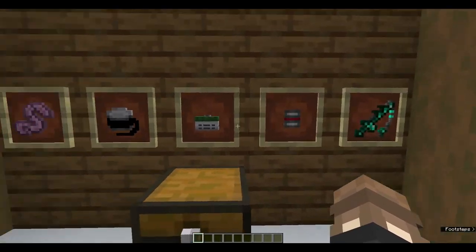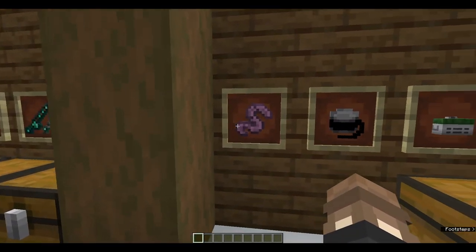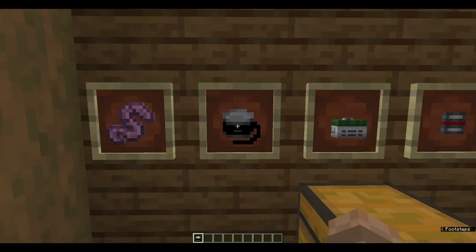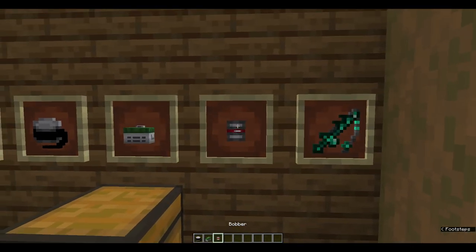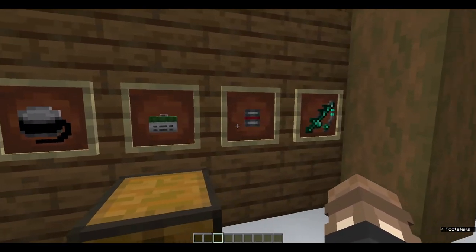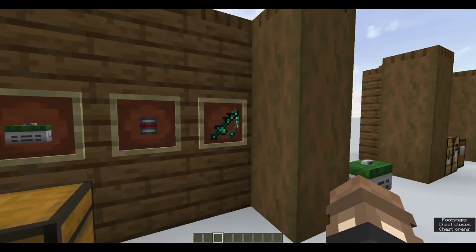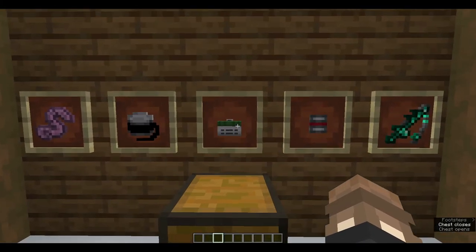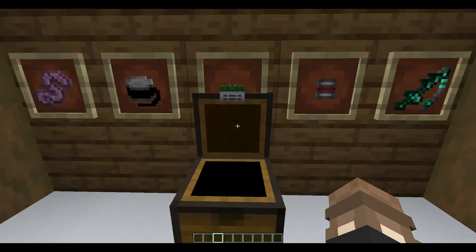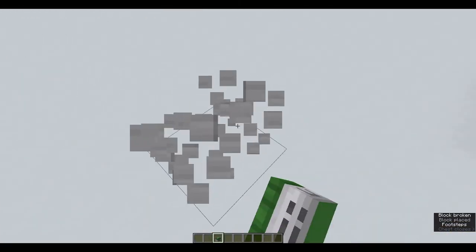Over here we have brand new accessories for the rods. We have bait — or worms — and there are three types of bait which we'll go over later. We have the fishing line, the tackle box, and the bobber. The fishing line, worm, and bobber can all be added to a rod. Here we can see the crafting recipe for the tackle box, which is five iron ingots, a chest, an iron block, and two kelp — and this kelp can be replaced with either green dye or algae, which is a new material.